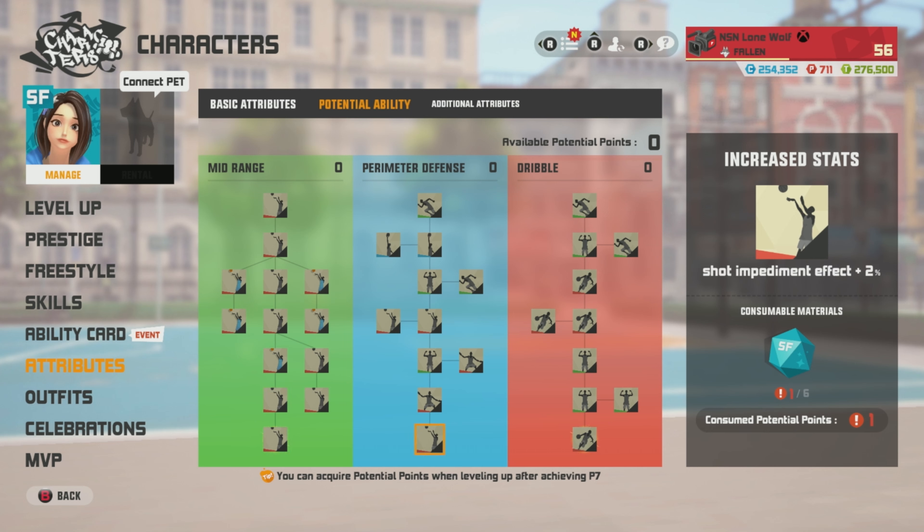Shot impediment for defense perimeter. Ankle break resistance. Shot impediment — two shot impediments. So get a 4% shot impediment with her. That's alright, I guess.